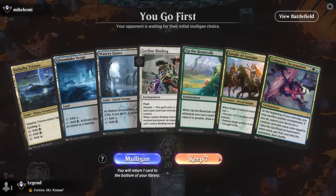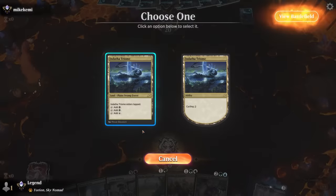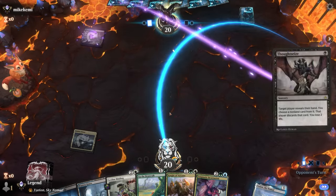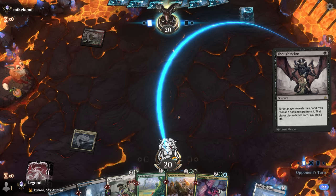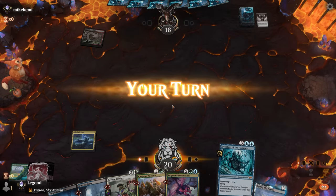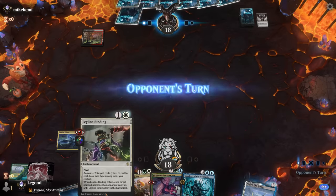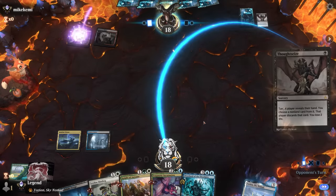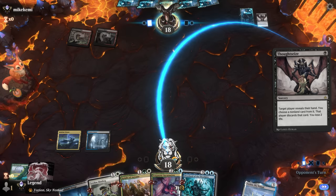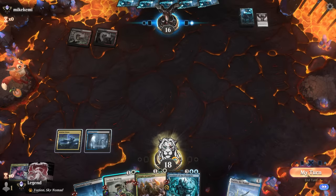We're on the play with a keepable hand. Turn two Up the Beanstalk, then we can cast a two-mana Ley Line Binding. Opponent is going to look at our hand — probably taking the Beanstalk. They go for it, so I'll keep up the binding for now; it's also a six-mana enchantment that can get Atraxa for us. Opponent Thought Seizes again — there's no point casting the binding because then they just take the Incarnation next turn. We can at least impend the Overlord; opponent did indeed take the Incarnation.